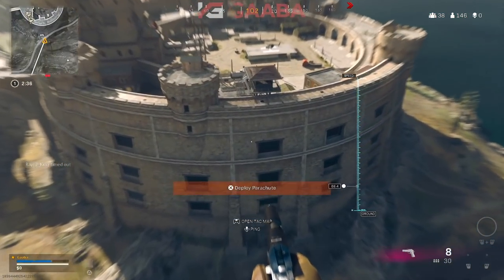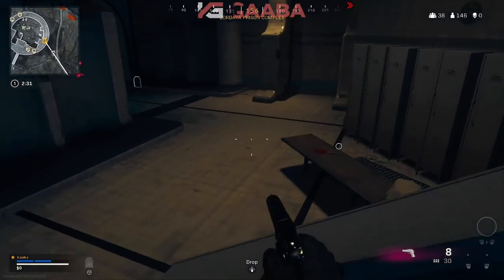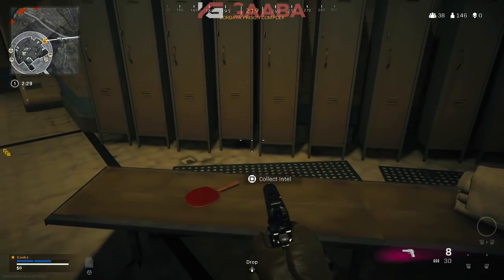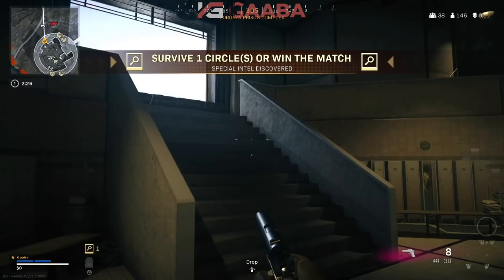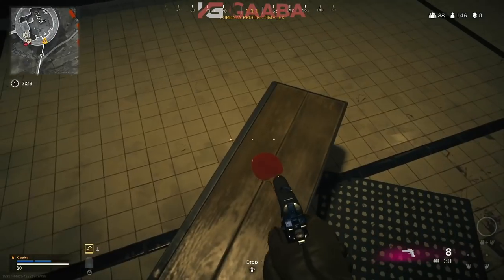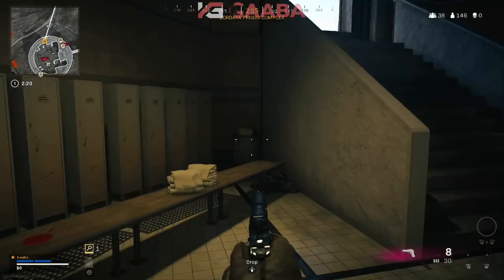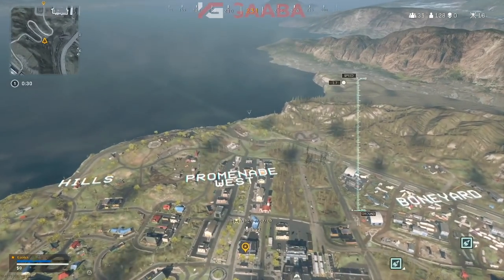Starting off with Prison — as you drop in, you've got to land in the bottom window, and it's right there on the right-hand side. You're looking for a table tennis bat. As you collect it, you'll still need to finish a challenge: survive one circle, as confirmed in the top and bottom left of the screen. You need to survive one full circle to unlock this one, and you'll earn a new calling card.